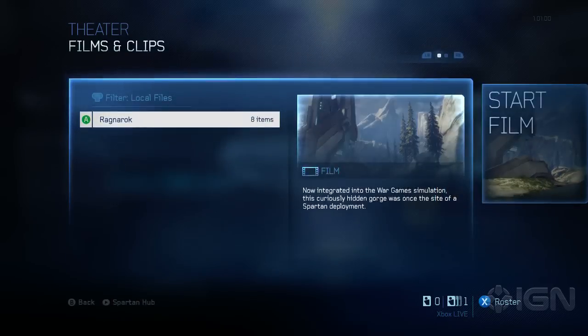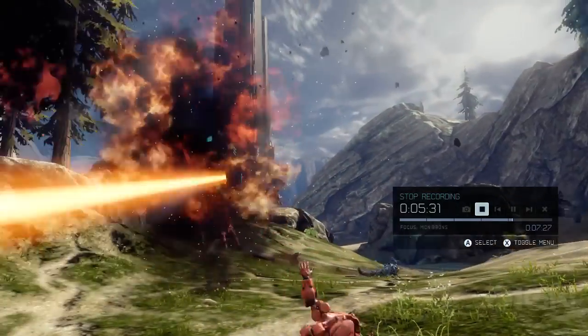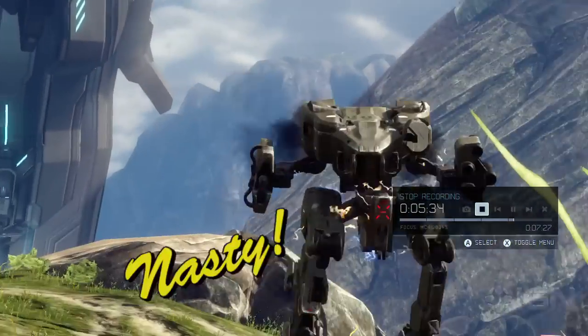Step 3: Go to theater, load your game, start your film, and record your kill. Keep your clip under 30 seconds and get nasty with that camera.